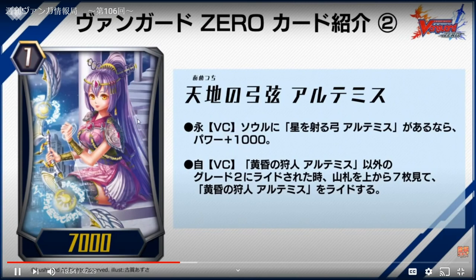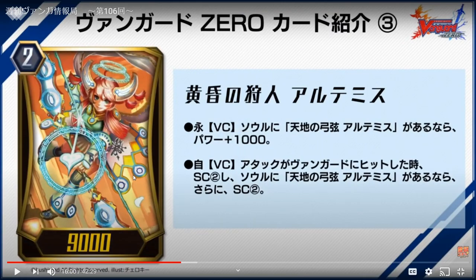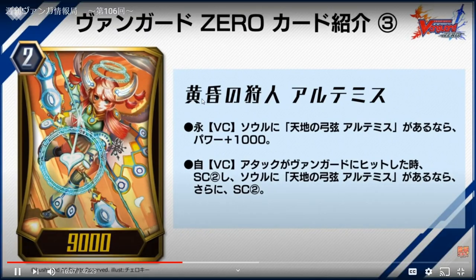The first skill for Posturing of Heaven and Earth Artemis is it gains 1K if you have a grade zero in soul. The second skill is auto — when you ride a grade two that is not the grade two Artemis, you check the top seven cards for the grade and superior ride, which tries to correct your ride chain. This only works in Bermuda, I think, for the corals.